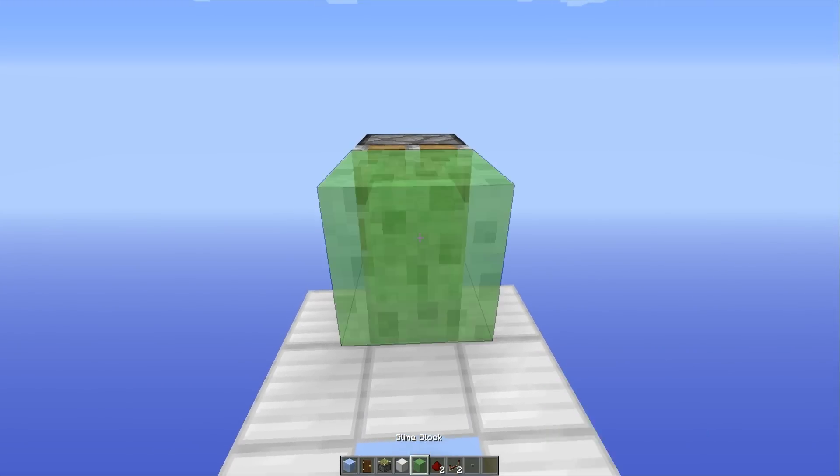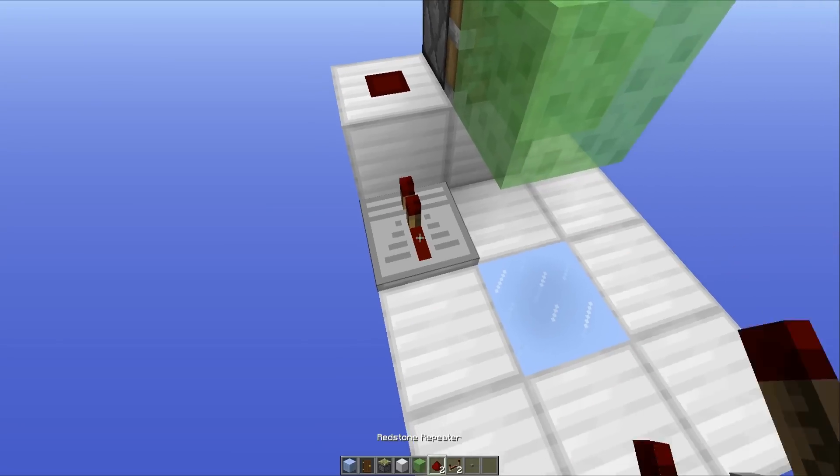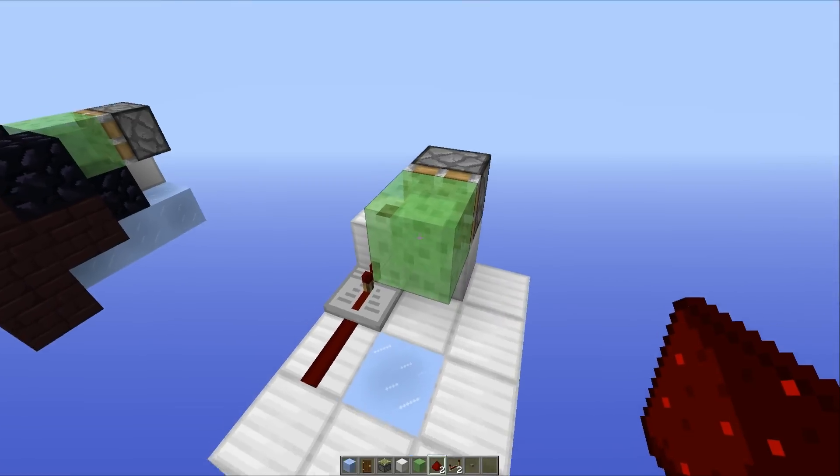Then you want to go out to the back, place a sticky piston there with a slime block on its face, then a block next to it with redstone dust like that, a repeater, and then some more redstone dust right here. And that is all of the redstone work done.